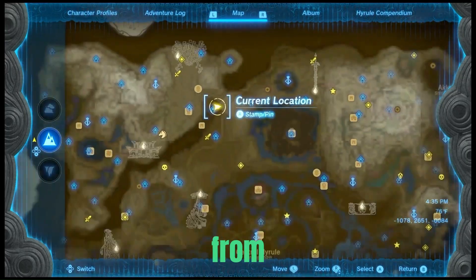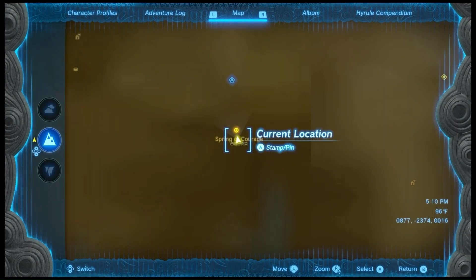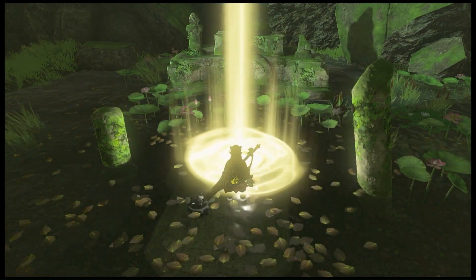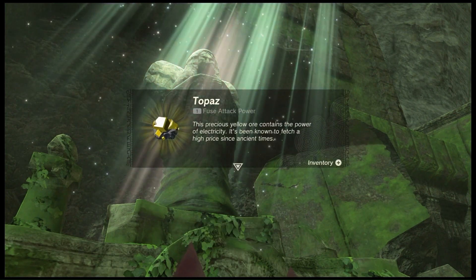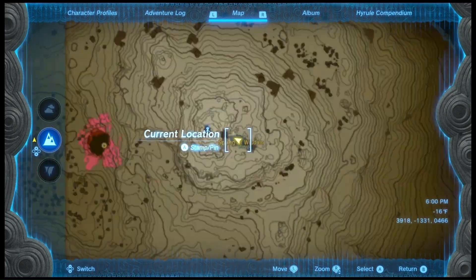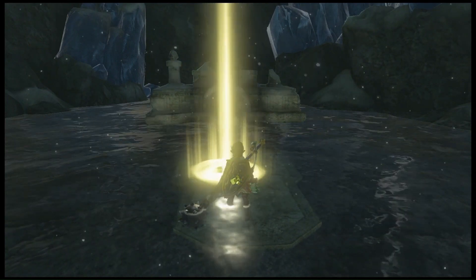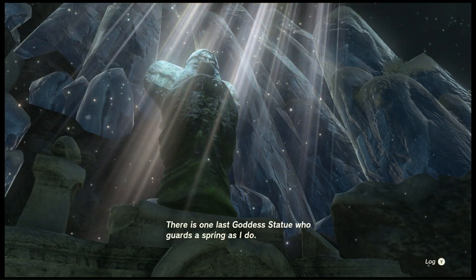First you need to come here and examine. The goddess statue has been toppled. Spring of Courage — pray to the goddess. I shall bestow upon you a small blessing: Topaz. There's the Courage. Spring of Wisdom — pray to the statue. I shall bestow upon you a blessing: Sapphire.